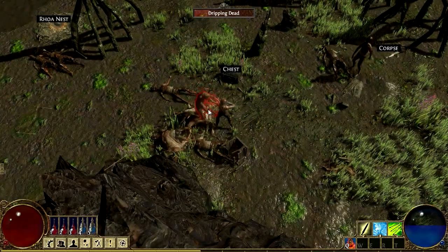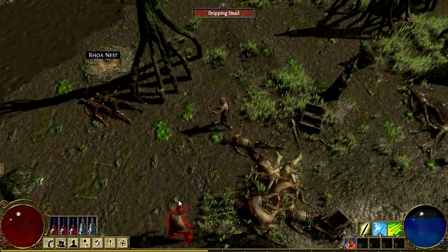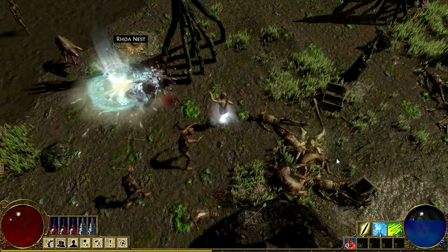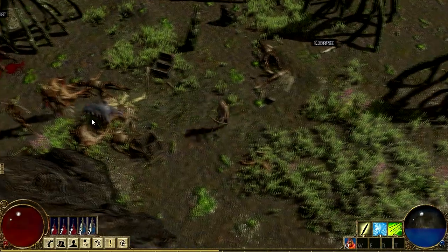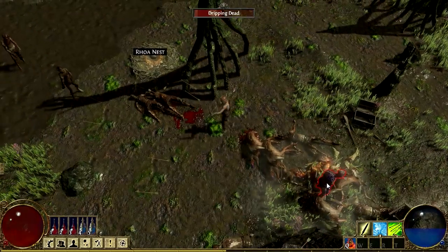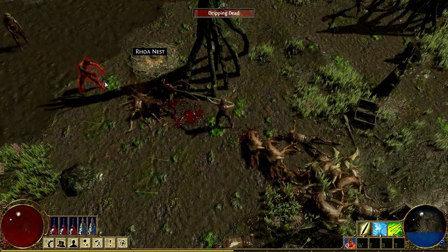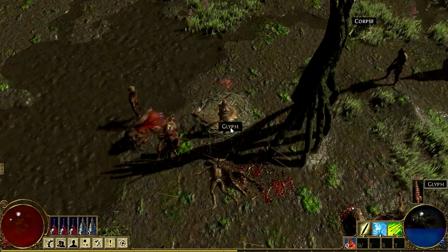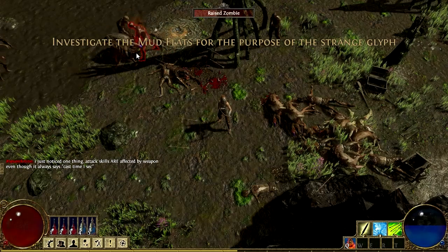I'm going to go to that nest right now. Rustic quiver. Why is it so shiny here? Roa nest — they don't want me close to their nest. Cold snap — get out of here! I will cold snap you. I love the spells. Come, zombie, do my bidding. Do you have a name? No names — not a real pet, is he? It's a glyph! Investigate the Mud Flats for the purpose of the strange glyph.